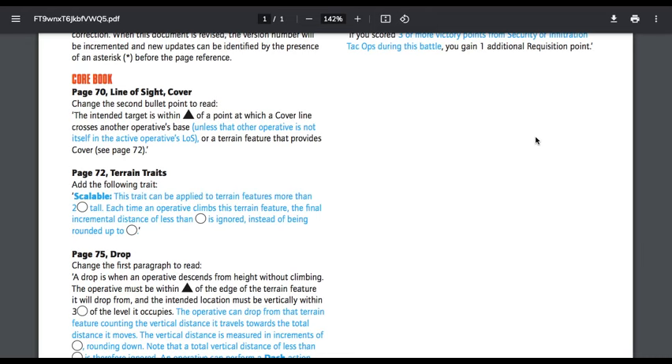Page 72, terrain traits — add the following trait: Scalable. This trait can be applied to terrain features more than two circles tall. Each time an operative climbs that terrain feature, the final incremental distance of less than one circle is ignored instead of being rounded up. Some Games Workshop terrain is four inches tall, some is more than four — like five inches or so. It'll only cost you two circles or four inches to climb up five-inch tall terrain, essentially.